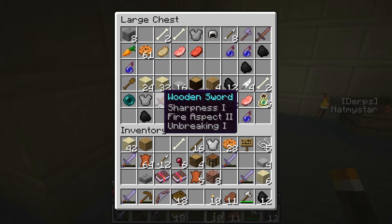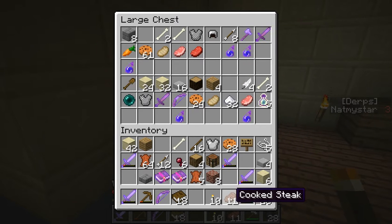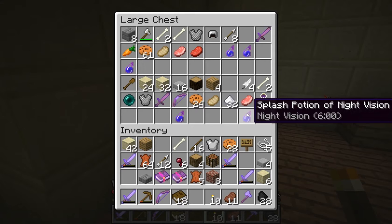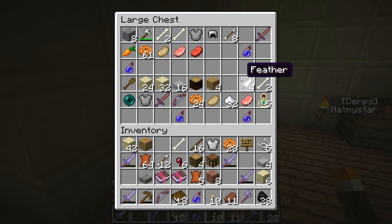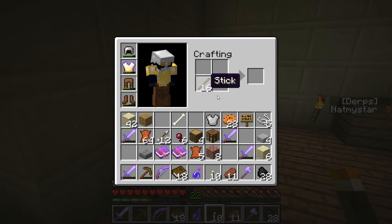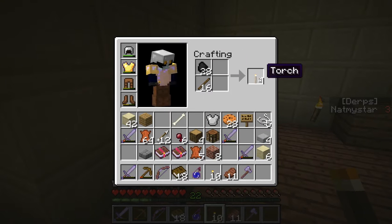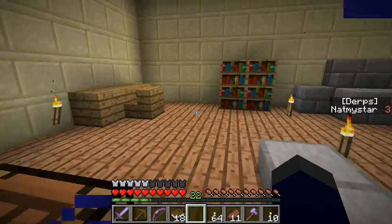That's a good sword. It's better than this one? No. I believe that's better than this axe. I already have an iron helmet. Splash potion of night vision — six. Alright. These splash potions of night vision are really useful.